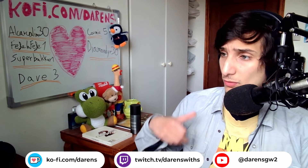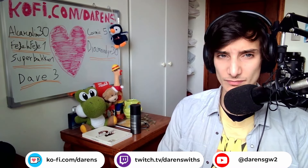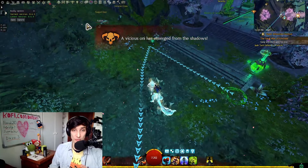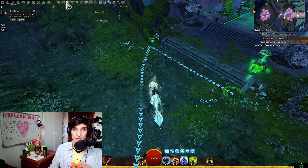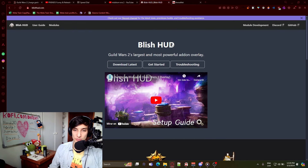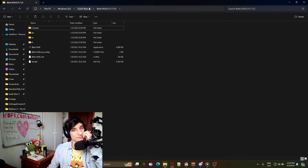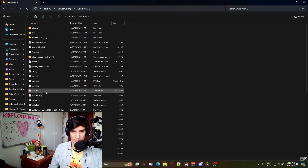Subscribe to the channel if you want to support me, and let's get into it. So what is this add-on? Well, first you start with Blish HUD. This add-on will give you more add-ons, and it's where the big add-on we want to talk about today — pathing — is found. First, go to the Blish HUD website (I'll leave it in the description), download the latest release, extract the folder, and copy it into the main Guild Wars 2 folder where the exe is.